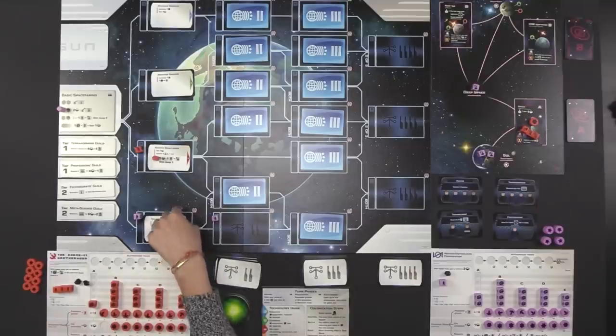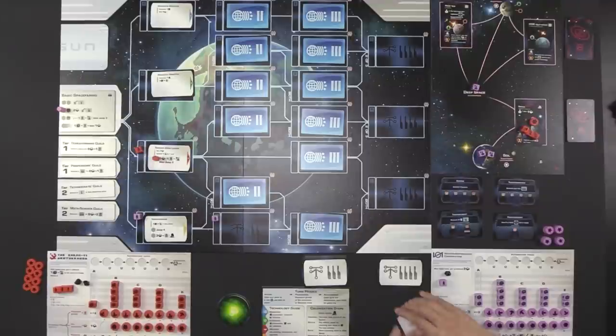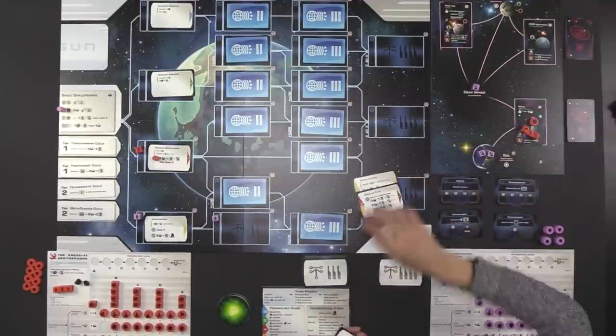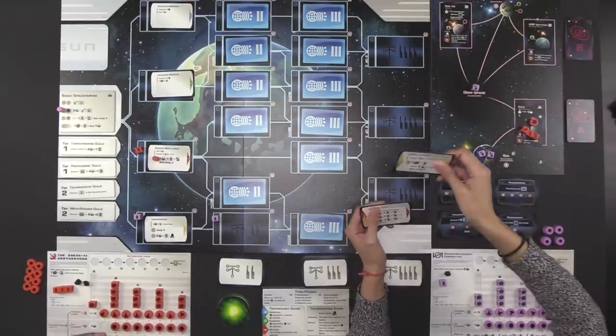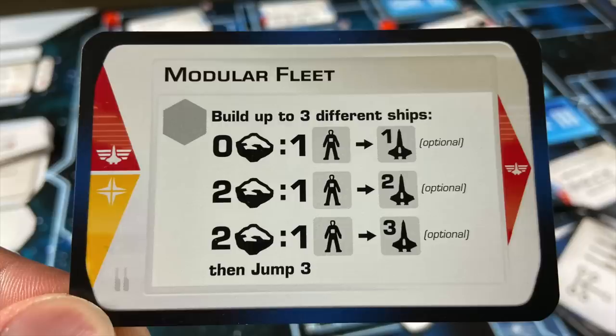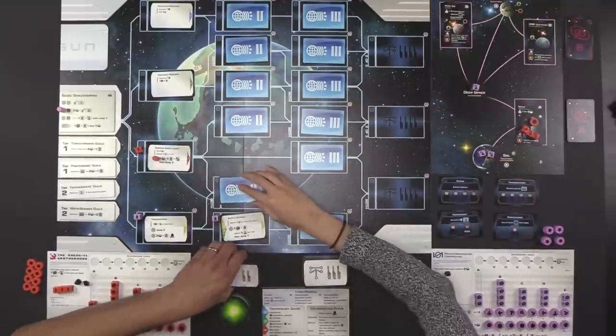Now Monique actually discovers the technology. Because the previous technology was yellow, she must find a yellow technology card from the level two deck. She draws until she finds two yellow cards: Supply Outposts and Modular Fleet. Supply Outposts immediately upgrades one ship by one level and lets her jump twice, plus provides an action spot to convert a supply cube into a population, upgrade one ship, and jump once. Modular Fleet lets her build up to three ships depending on how much ore she pays. She chooses Supply Outposts — the unchosen card goes to the bottom of the deck.